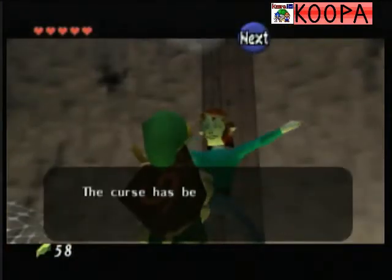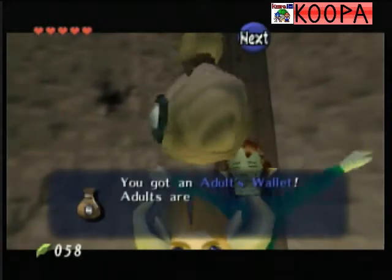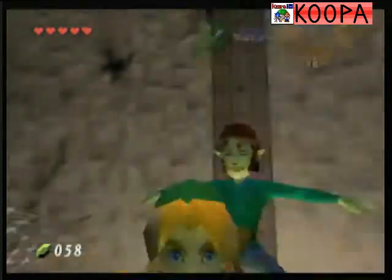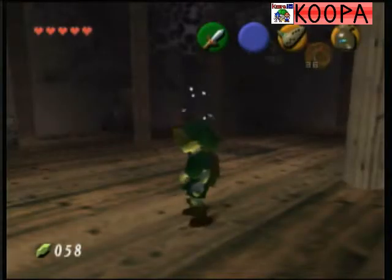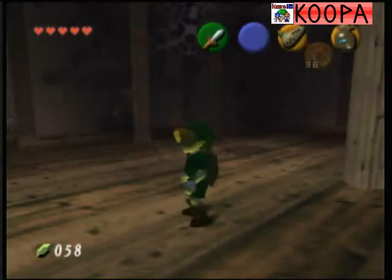I think this just allows the use of the rumble pack or something. Now we got the adult wallet — now we have three digits in it. Yay! That's actually useful. And believe it or not, this is where this chapter ends. Next time we will be going on to Chapter 4, the Goron Ruby. Once we enter the dungeon, we'll be able to play. See you then.